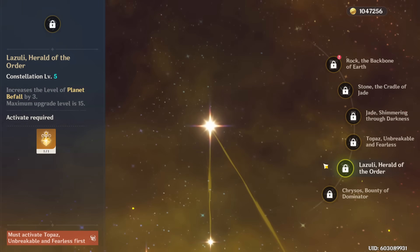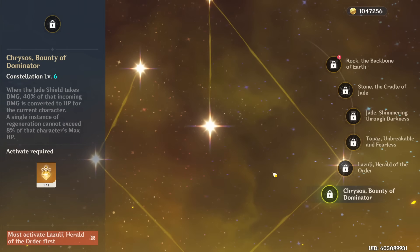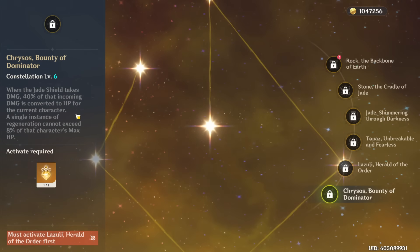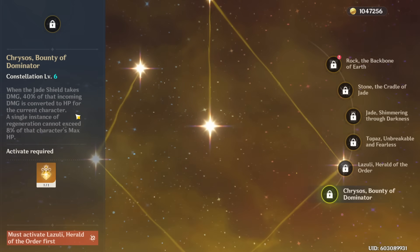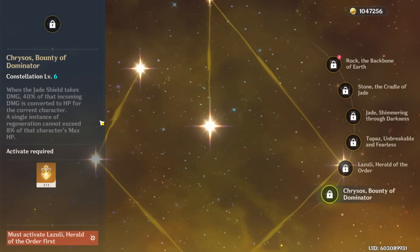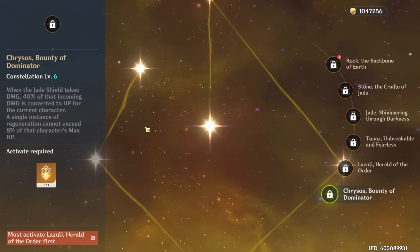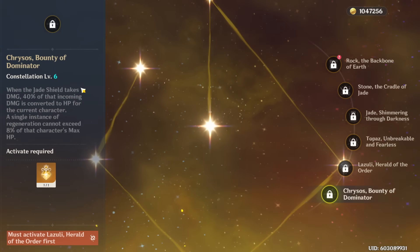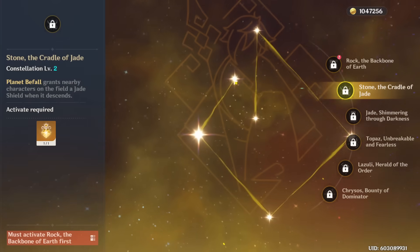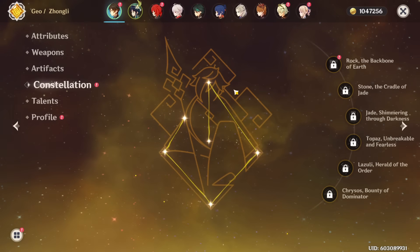His C3 and C5, as with every character, just increase your talent levels, which is okay. Your fourth constellation gives you more utility by increasing the AoE of your burst and especially increasing the petrify effect by another two seconds — stunning enemies for longer, which is a nice quality of life upgrade. Lastly, his sixth constellation will heal you from your shield — 40% of incoming damage will be converted to HP. While this is nice and allows Zhongli to fill your healer slot, it can have negative synergy with characters who want to stay at low HP, like Hu Tao or a Staff of Homa user, so be cautious. Overall his constellations are really not needed; my favorite is his second constellation.